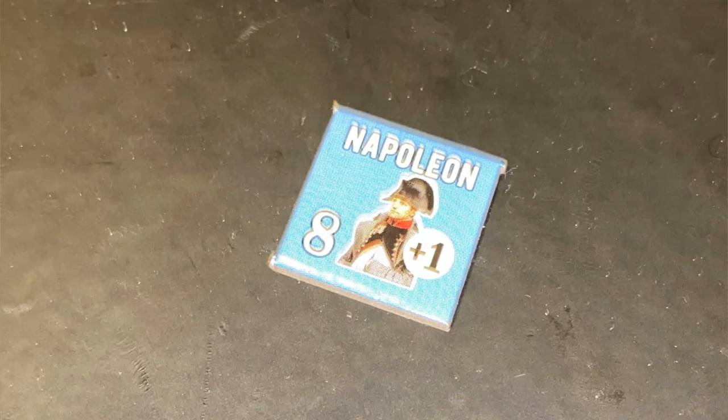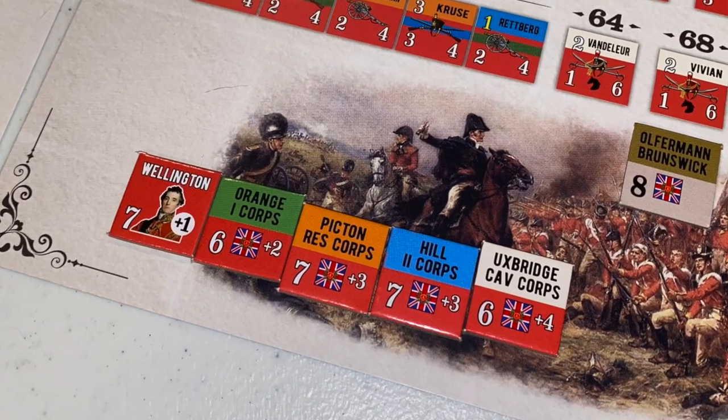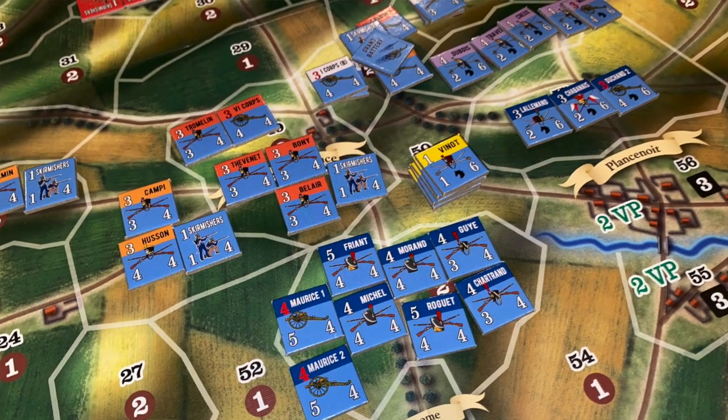Every round begins with the commander's phase. The French player rolls dice to determine whether Napoleon is available that turn — you want to roll his number or greater with two dice, and if you do, Napoleon gives various advantages to the French side. Next is the rally phase, where commanders can try to rally spent units back into the game. Then comes the grand battery phase: Napoleon has massed artillery toward the center of the board and can use indirect fire, rolling dice to target allied units on designated spots marked with a printed cannon.